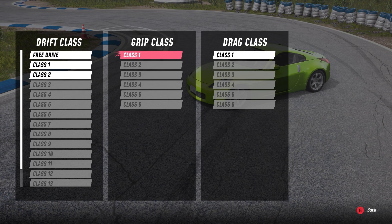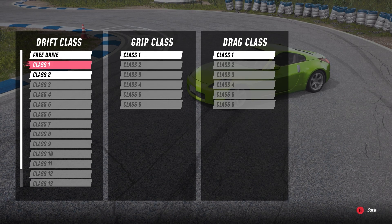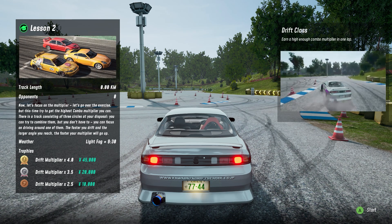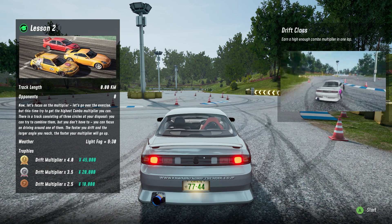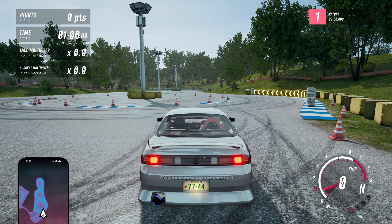That was class number one — let's jump into class number two. Focus on the multiplier: the faster you drift and the larger the angle, the faster your multiplier goes up. If you reach a 4x multiplier, you get 45,000 yen. That should be easy — let's go do it. We're back in the 240SX.